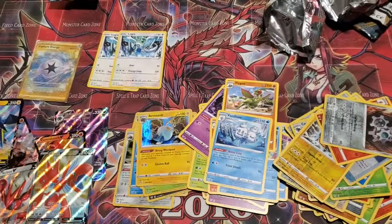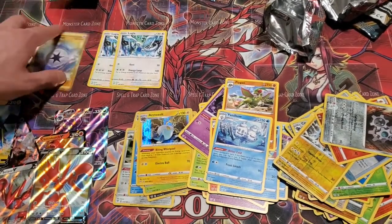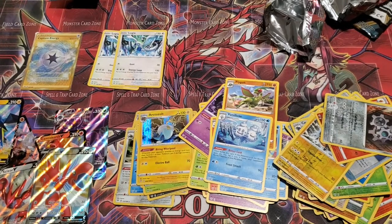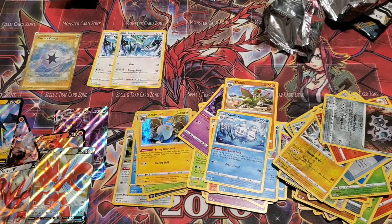Alright, so a bit of an underwhelming box. We did get the gold card, but we didn't get any of the huge hits like Crobat or Charizards. We're due for a cooler box after that ginormous third box that Sam opened. Two boxes left in the case — stay tuned, let's see what we can do and finish strong!